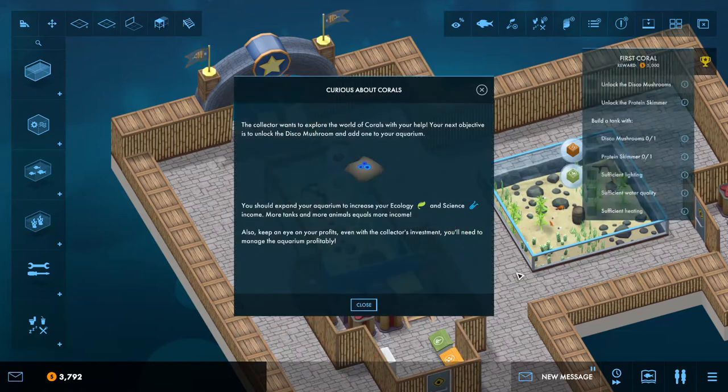Yay! And we got some extra money. Alright, so now we're going to do a new creature — and they are corals. The Collector wants us to explore the world of corals with your help. Your next objective is to unlock the Disco Mushroom and add one to your aquarium. I need to expand my aquarium to increase ecology and science. More tanks and more animals equals more income.